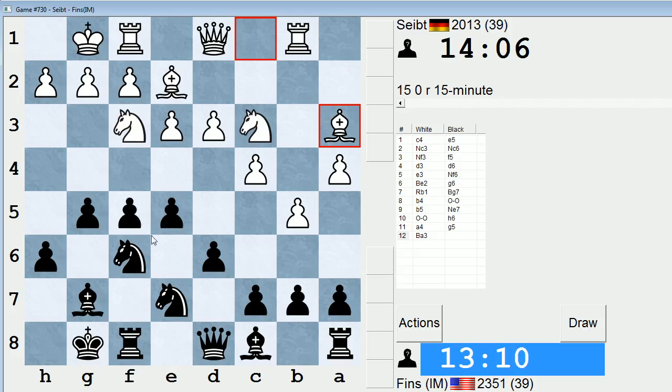He plays bishop a3. It might make sense for me to play b6 in order to slow him down, so he can't play c5. With the bishop on a3, it supports the c5 pawn advance. The only thing about b6 is it weakens the c6 square, but I don't think that's relevant because it's hard for him to get a knight in there — it takes several moves. Yeah, so let's do b6.